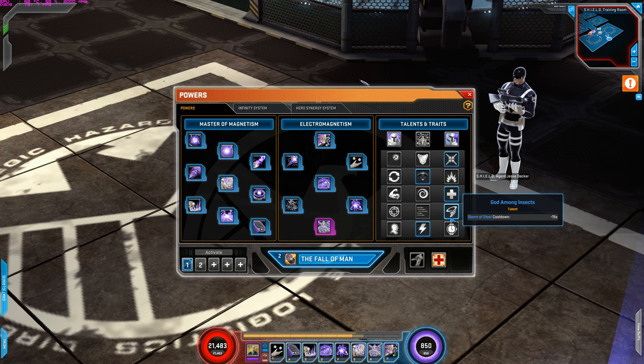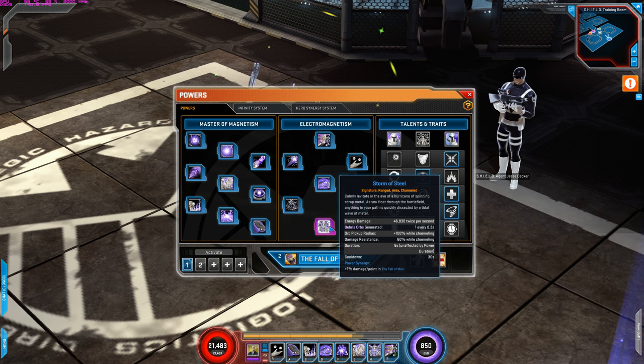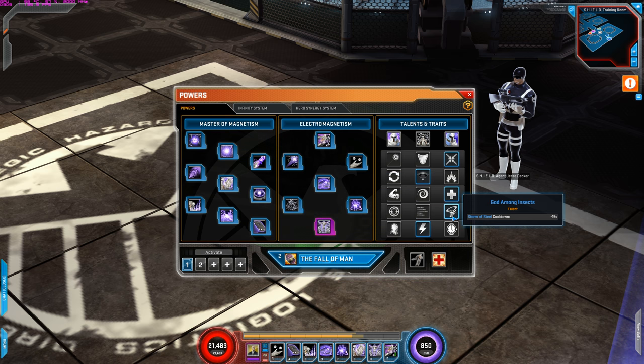Fourth row is God Among Insects — Storm of Steel, which is his signature, has its cooldown reduced by 15 seconds. That's really good because Storm of Steel does quite a bit of damage, and having that cooldown reduction of 15 seconds is really, really good.